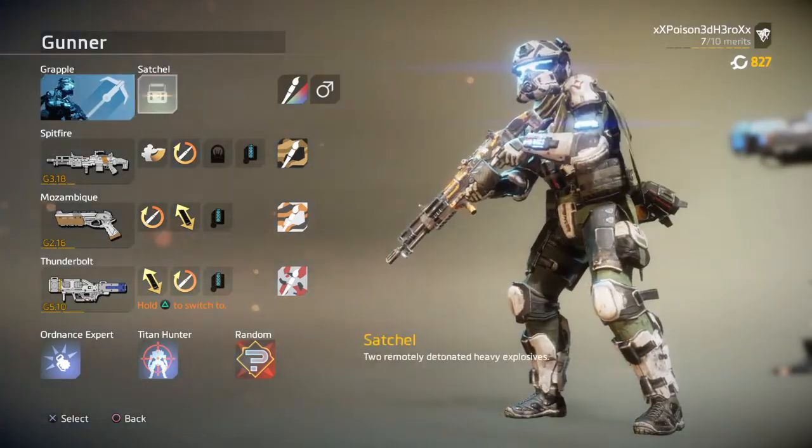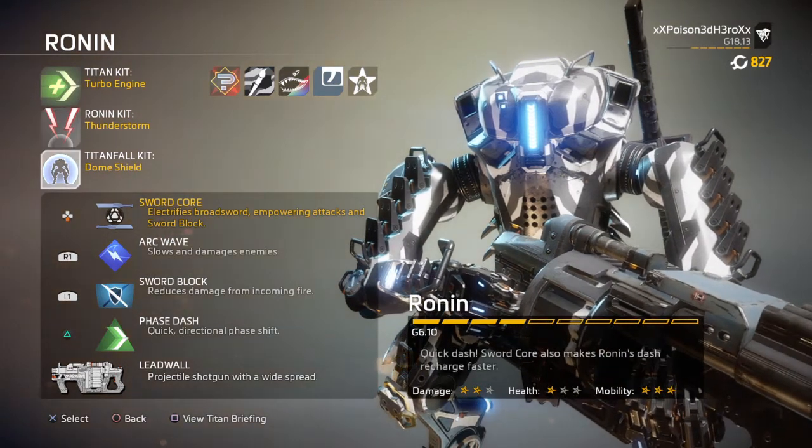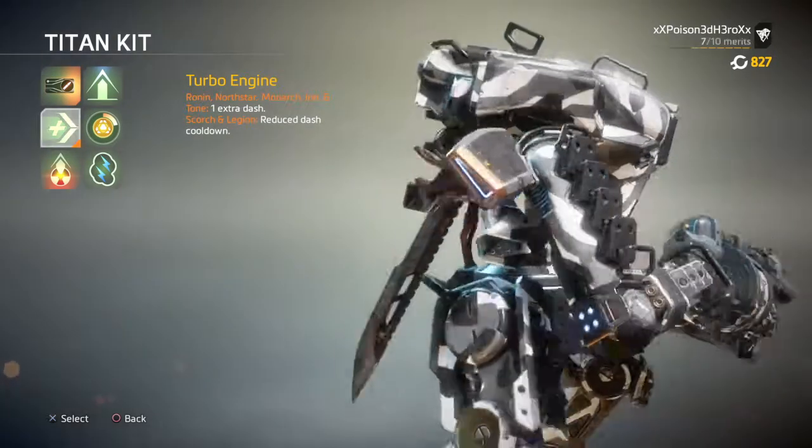Although it doesn't last long on the Spitfire, the damage it creates will produce enough for you to take on generally everyone and everything on the battlefield. Your secondary will be the Mozambique for close-quarter takedowns and stopping some players from advancing when you're laying down suppressive fire.